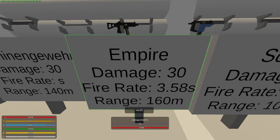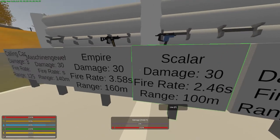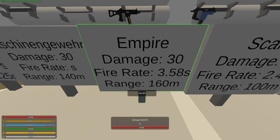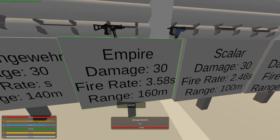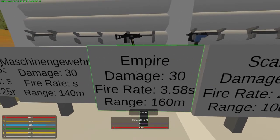The Empire does 30 damage with a fire rate of 3.58 seconds per 25 shots, which is a lot slower than the Scalar. The range is 160 meters, which is actually really good — most assault rifles are 200 meters, so you can almost use the Empire as an assault rifle because of its distance, though it does less damage and it's not the fastest fire rate. That 160-meter range is epic for these secondaries — actually the most for any of these secondary machine guns.